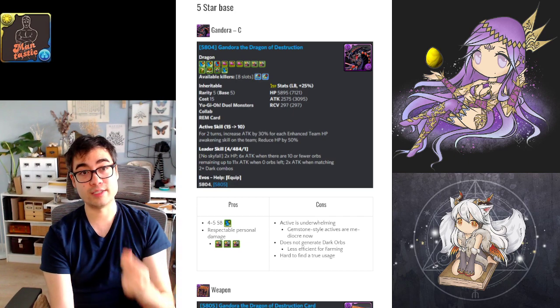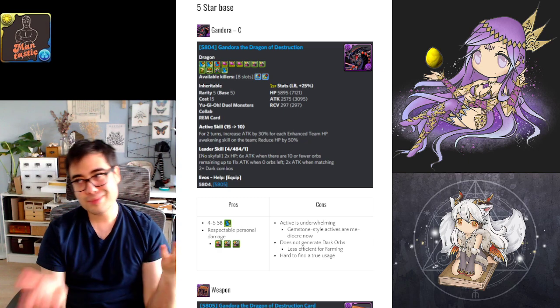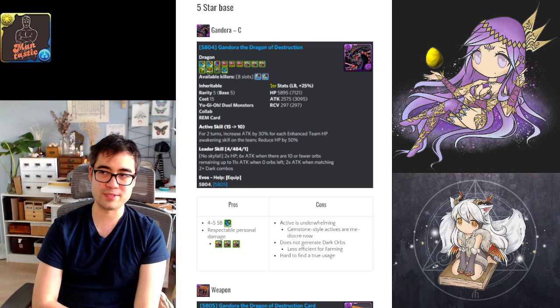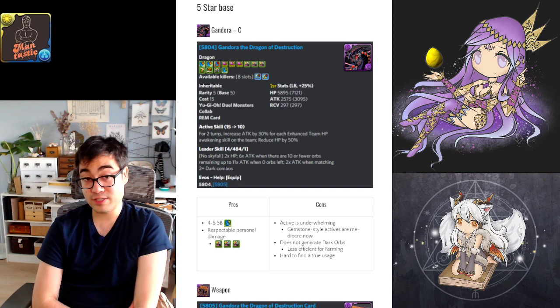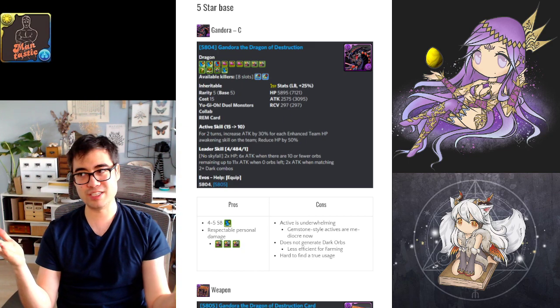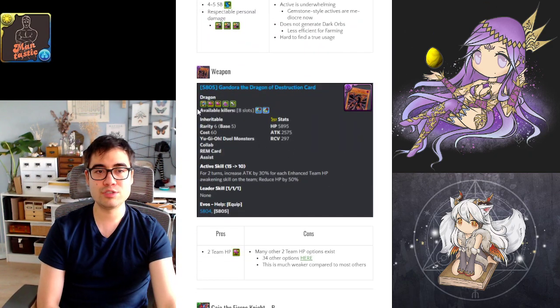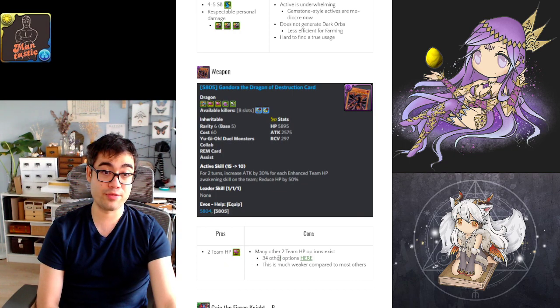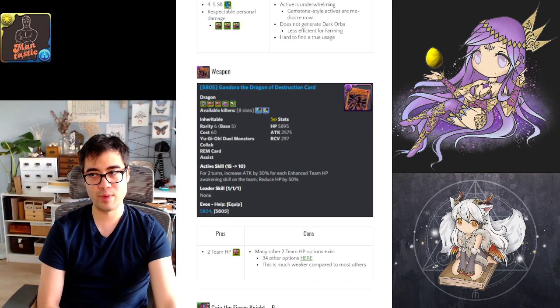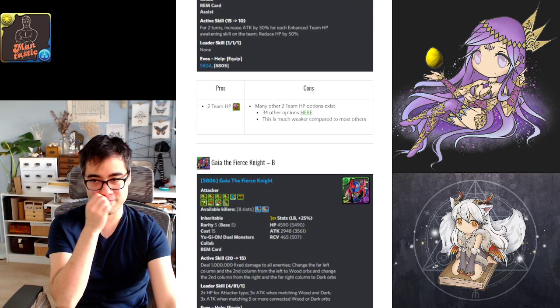Now the 5-star cards. Gandora is sadly underwhelming — reasonable personal damage but three times attack below 50% is nothing special, the attack stat isn't that high, and it gives an attack buff without making orbs. Their weapon assist gives two team health awakenings. If you have no other weapon assists giving team health this is nice, but there are 34 other cards giving two team health or more from a weapon assist, so there's a good chance you have at least one of those.